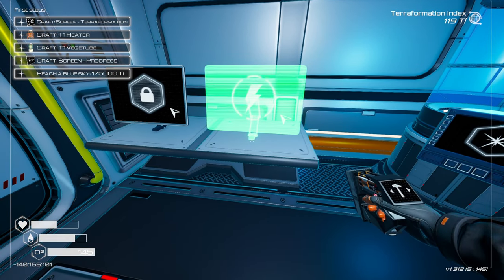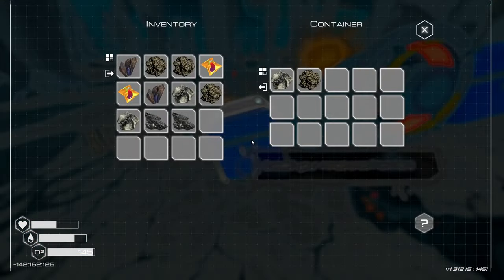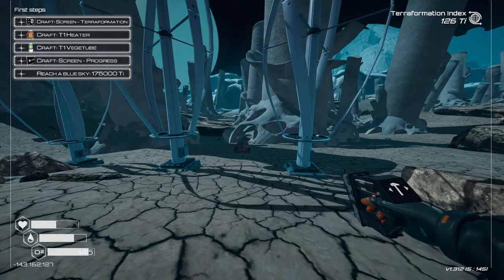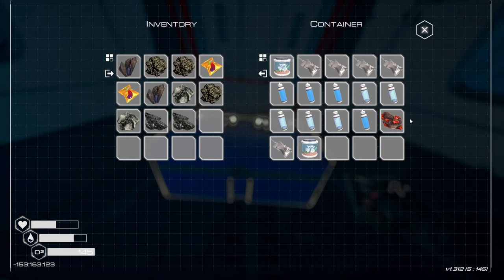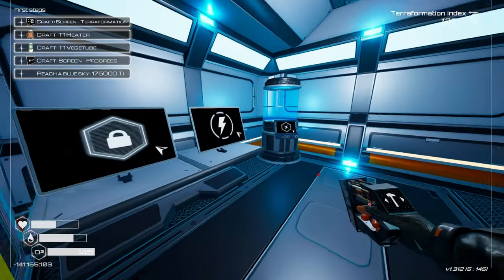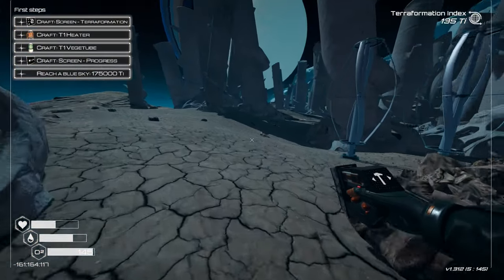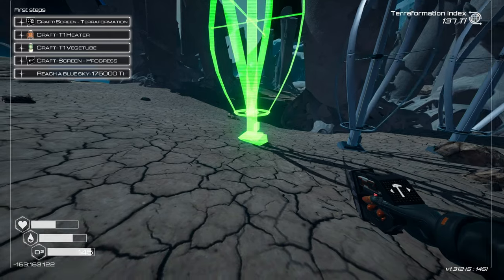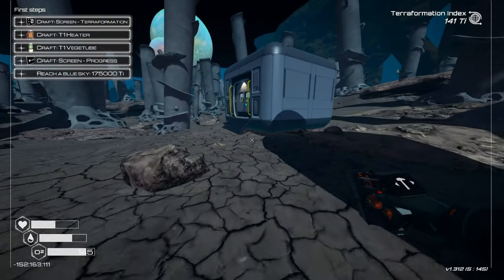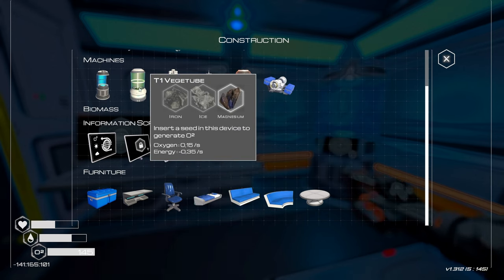This is just a makeshift temporary base. The terraformation screen shows we're starting to generate pressure but no heat and no oxygen yet. Looks like a meteor storm — not too concerned. For tier one heater I have most materials; for tier two oxygen tank I need one more cobalt, which should be straightforward from the crusher.